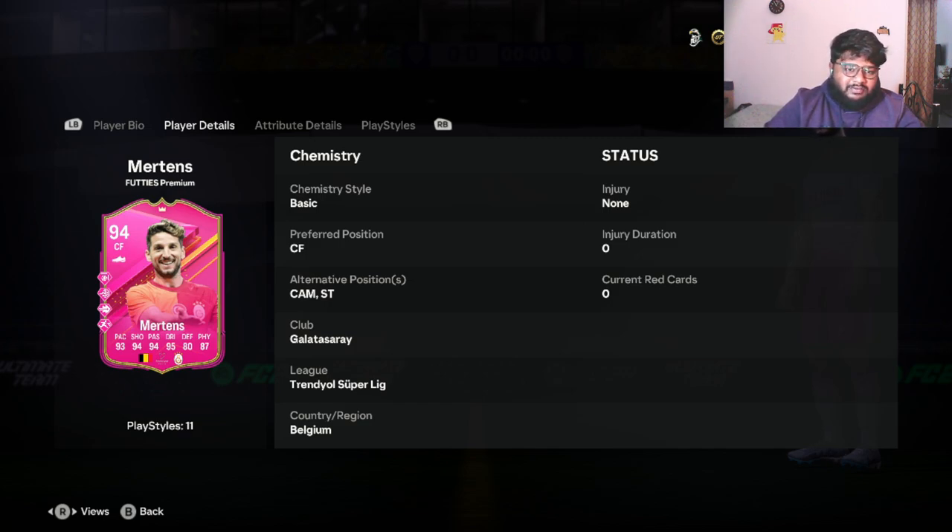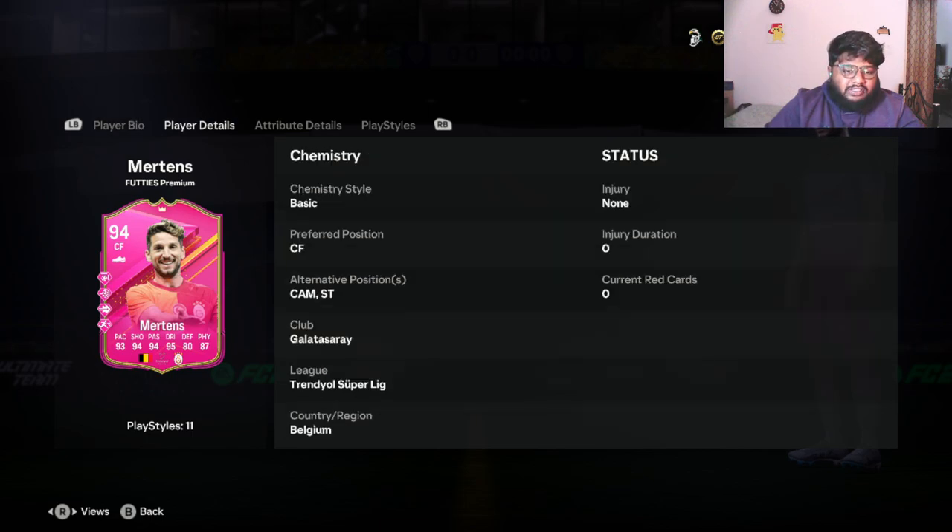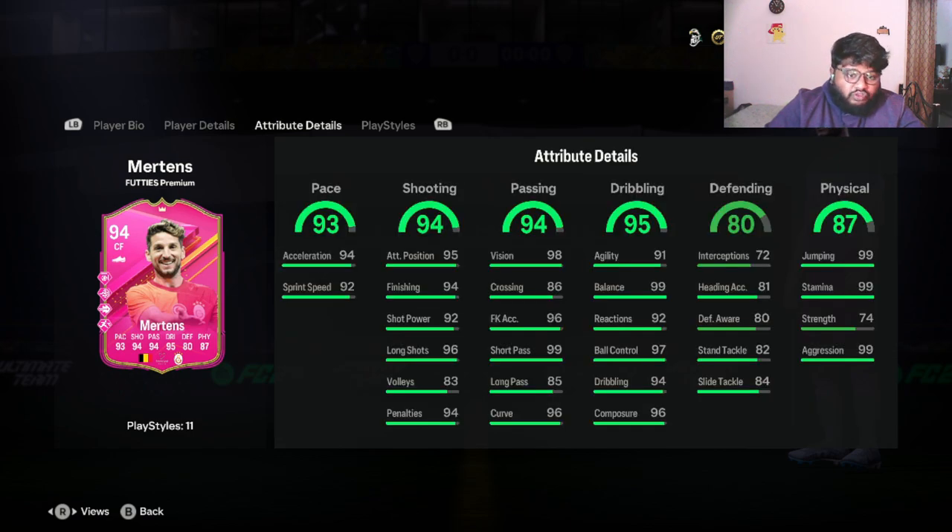First off, he has five-star skill moves and four-star weak foot. I wish it was the other way around — five-star weak foot and four-star skill moves would have been more fun and useful. His preferred foot is right foot. He has high attacking and defensive work rate. His stats are: 93 pace, 94 shooting, 94 passing, 95 dribbling, 80 defending, and 87 physical. A center forward slash striker slash CAM with an 80 defending stat is also really nice — he has 72 interceptions, 82 standing tackle, and 84 slide tackle.